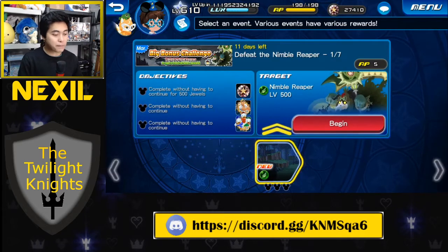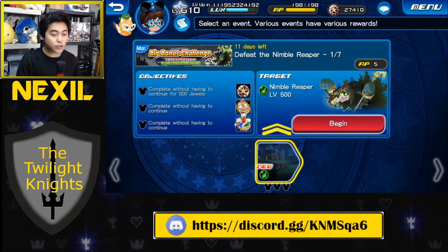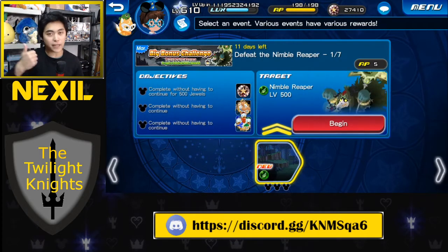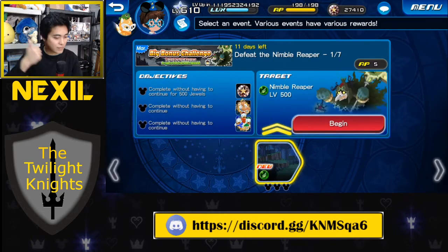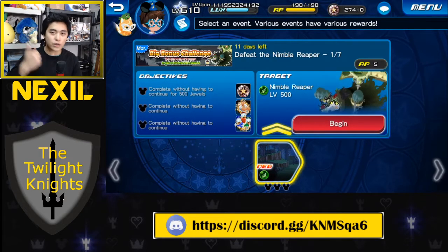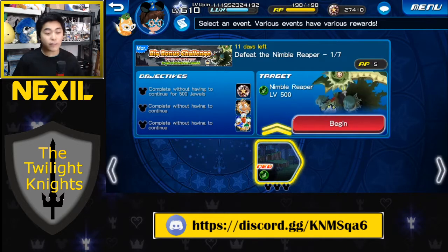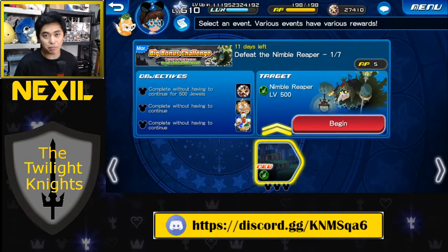If you're able to complete the Big Bonus Challenge without spending any more jewels, that's an additional 5,000 right there, bringing us up to 27,600 jewels just from participating in Raid Week. Even if you're not in the top party, you're still looking at about 25,000 jewels for the month. So ranking week, daily logins, daily missions, weekly missions with a party, and doing Union Cross all give you roughly 25,000 to 27,600 jewels a month — and you just have to save it.